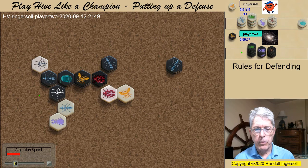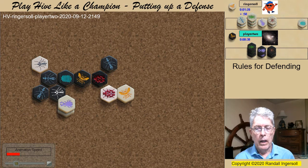When Black brings in the final Ant, I climb up with my Beetle. When the game is played with the Pillbug, it becomes the center of attention. In order to qualify for the win, you must neutralize the opposing Pillbug. The easiest and most common way to do this is by using a Beetle to cover either the Queen or the defending Pillbug. So at this point, as long as I can withstand the upcoming attack, I feel very confident because I have the first Beetle atop the Hive.